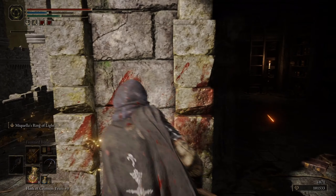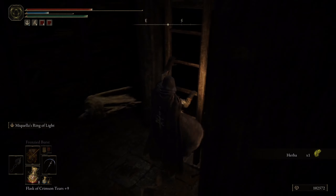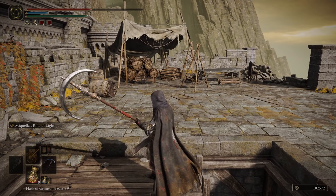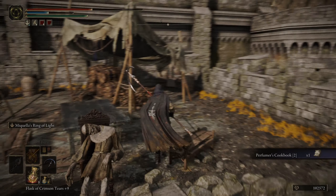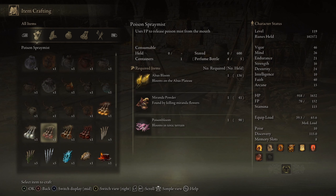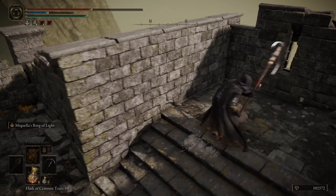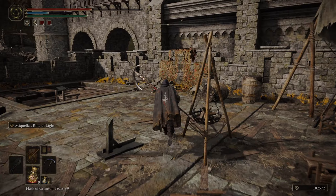Your time has come. We're gonna scale this ladder because I haven't done this yet. Let's see what's up here — it's probably just an item. We got the Perfumer's Cookbook number two! So what's that gonna allow us to make? Poison Spray Mist. That's kinda cool and actually quite easy to make — use FP to release Poison Mist. That's one I'm gonna use because it doesn't require any super rare reagents. What's the deal with the Perfumers in this place?